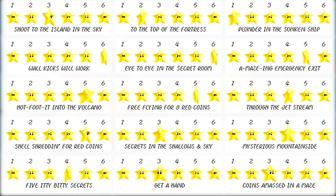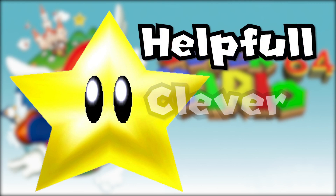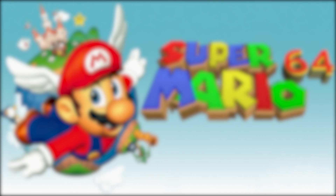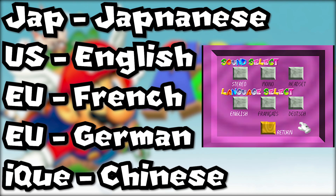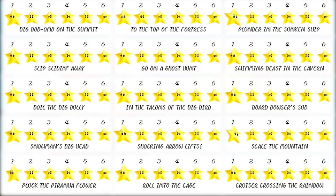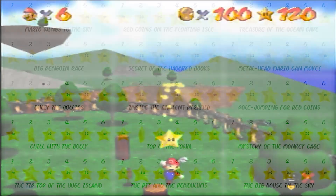The criteria for ranking the star names is going to be how helpful the name is, how clever the name is, and how iconic the name is. I will be ranking these names based on the English translation of the game, although I might look at some other languages for some neat tidbits. Although there are 120 stars in Mario 64, only 90 of them have official names. There are 15 courses in Mario 64, and each of them have 6 stars, and this makes up the 90 stars with official names.